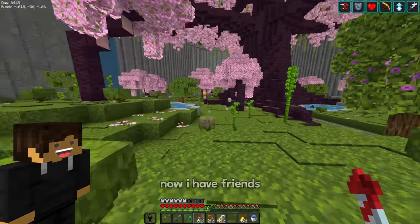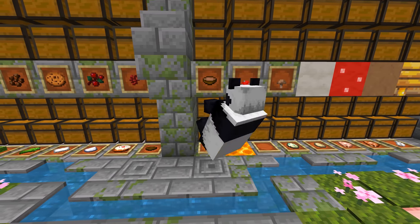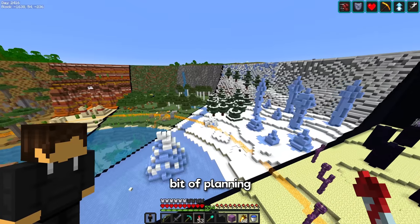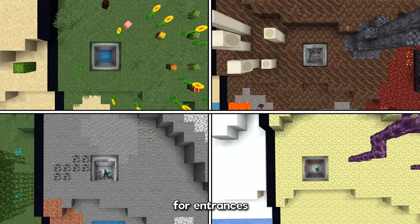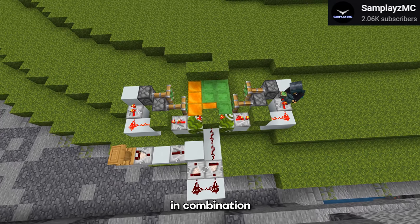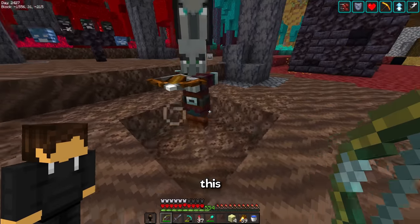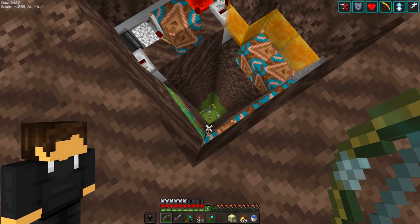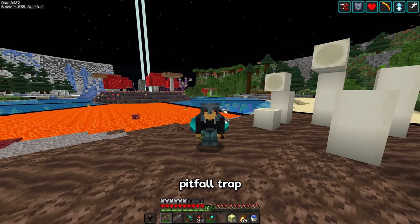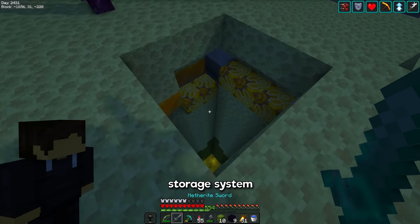Now I have friends. But the thing about friends is that they can be annoying sometimes, so I'm going to need a way to leave this place. After a little bit of planning, I dug out 4 spots for entrances on the surface, and used a 3x3 trapdoor design by SamPlaysMinecraft in combination with a new calibrated skulk sensor to create a pillager pitfall trap — a secret entrance to my dream storage system.